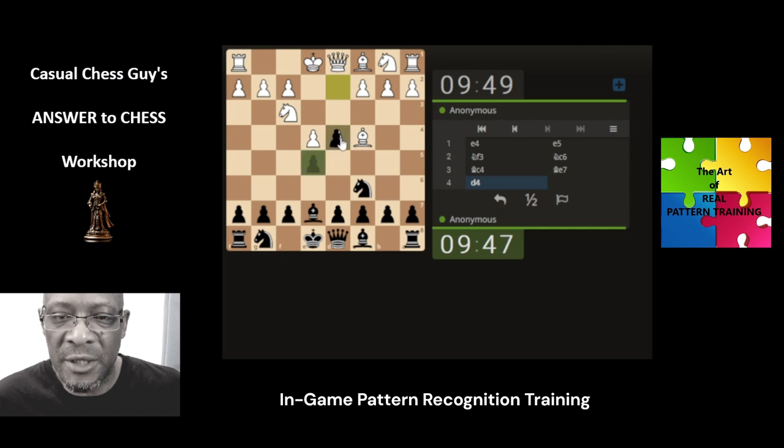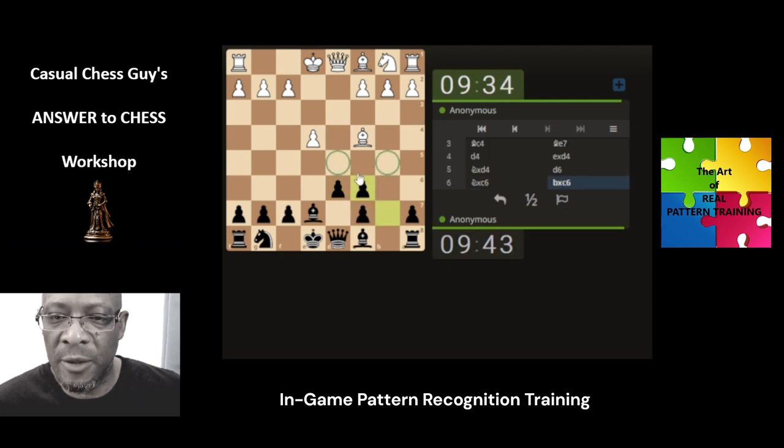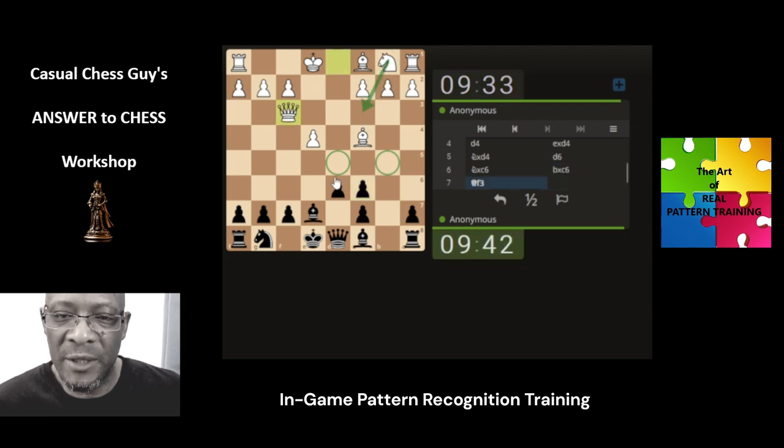Our recognition of this type of position is that we can happily take the pawn and just push the pawn here so that we're safe for developing our knight, stopping this pawn from hitting us. It can at least challenge the pawn. We're happy with having the double pawns in this situation because the pawn does a lovely job of protecting when the knight jumps here.